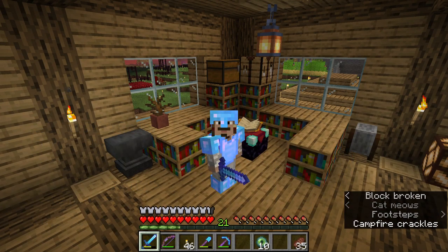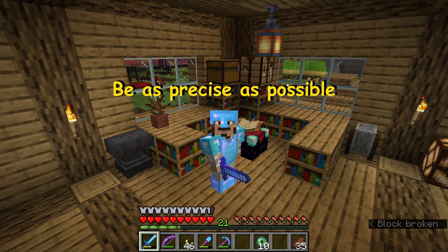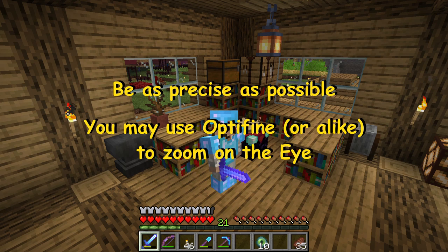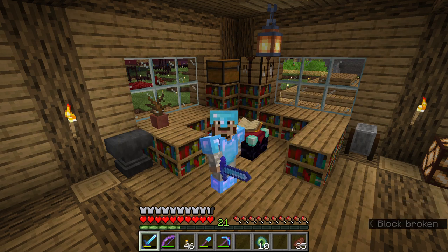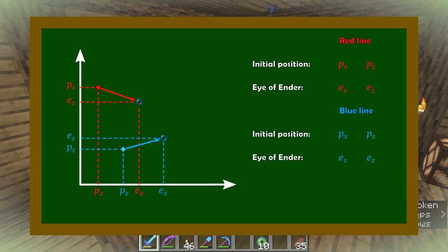Well my friends, I'm back home and I came back with the following table. I hope you understood the mechanics to get this table — it is very crucial to be as precise as possible. For the Java edition players, if you have Optifine, you may use the zoom function to point out the Eye of the Ender when it flies. As you saw, I didn't use this, and we will still have results that are precise enough. Let's summarize what data we have.